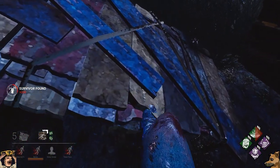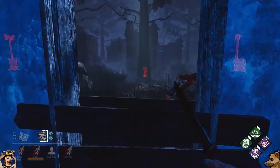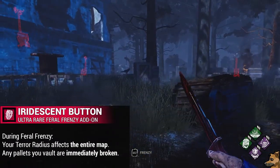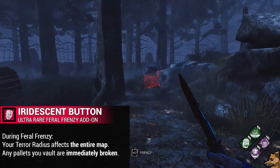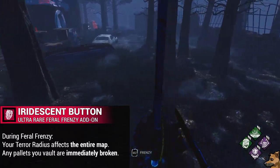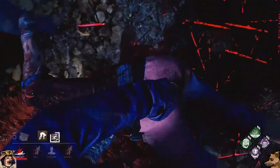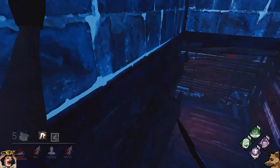Now let's talk about the Legion's ultra-rare add-ons. While they may not be some of the greatest or strongest add-ons in the game, I think they are very well designed because of how transformative they are, and I think more ultra-rare add-ons should look to these for inspiration. We start off with Iridescent Button. Rather than making your Feral Frenzy an insta-down, Iridescent Button will make it so that while you are in Feral Frenzy, your terror radius is the entire map, and any pallet you vault will be immediately broken once you're over it. This helps you get through pallets while in Frenzy and also gives you almost perfect tracking on survivors after triggering Killer Instinct.